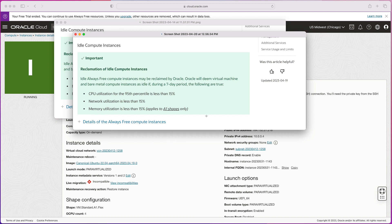A lot of people are wondering how they're going to protect their instance from being reclaimed if they don't use 15% of its resources. There are a few things you can do. The first thing I recommend is to go ahead and switch to the paid account.